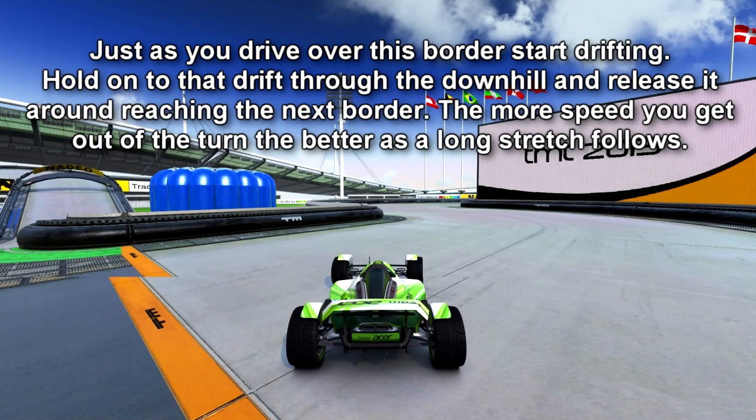Just as you drive over this border, start drifting. Hold on to that drift through the downhill and then release it around reaching the next border. The more speed you get out of the turn, the better, as a long stretch follows.